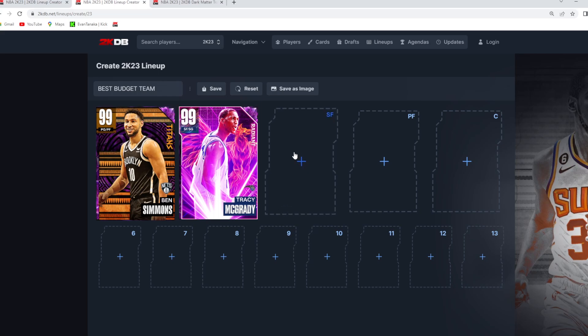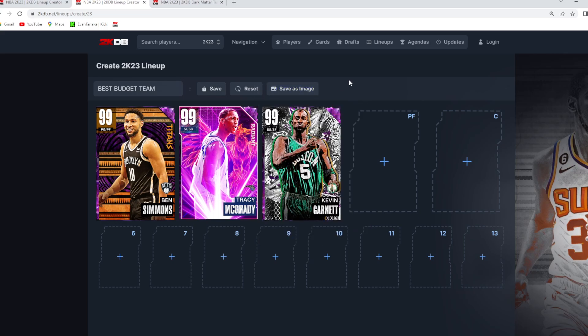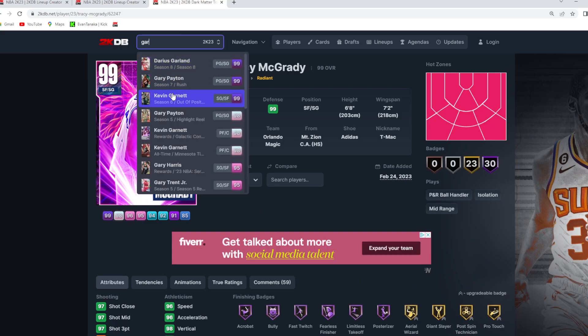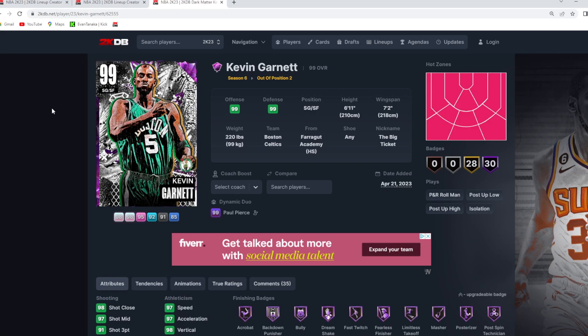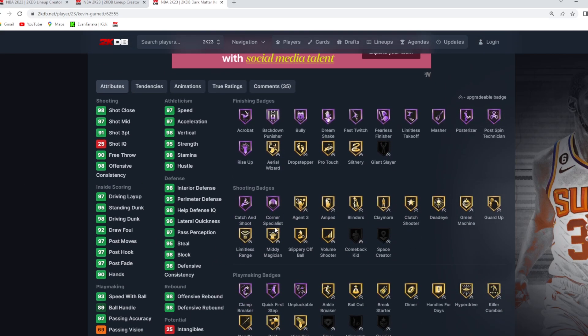I think him and Ben Simmons in the backcourt is a really good balance of offense and defense. You got the size, you got the defense with Ben Simmons, and then you also got your main ball handler, your three-hunter, and your scorer in the Dark Matter Radiant T-Mac. For the starting small forward position, I do have the Dark Matter KG. He's right around that budget price range — really expensive for a budget card. Right now on Xbox I'm seeing him for like 30,000 to 35,000 MT, and he's a 6'11" small four, 7'2" wingspan, bringing some more size and defense to that position.